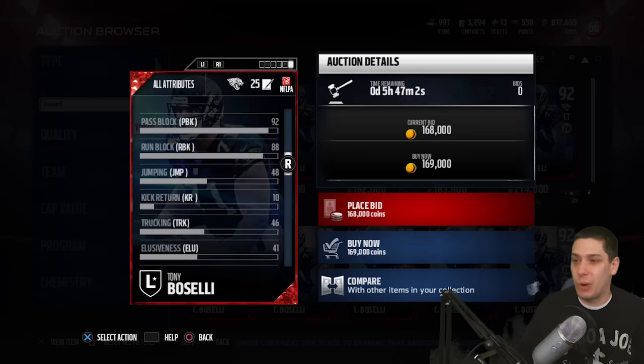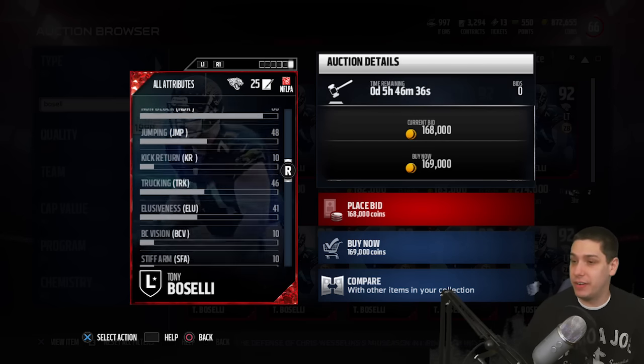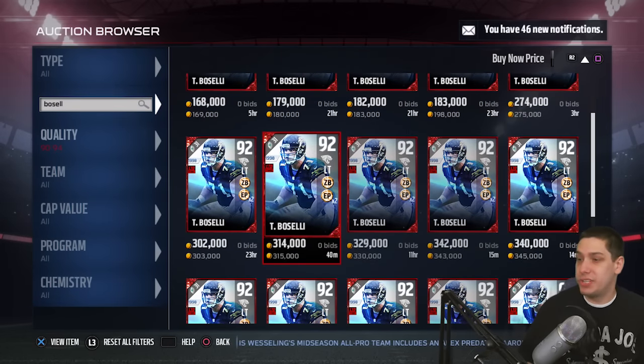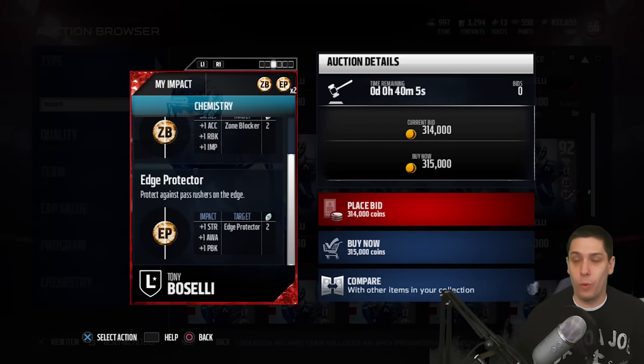If you go down and look at the run blocking, it's only an 88. Now, 88 isn't bad by any means — it's certainly acceptable at this point in the game — but it's not anything spectacular. I would definitely expect a 90 or above out of a legend left tackle. So it's a little disappointing, especially considering how most people like to run to the outside in this year's Madden. His pass blocking is a 92 though, so that's very, very good. There is also an upgraded limited edition version of this card which contains the edge blocker chemistry, giving additional boost to strength, awareness, and pass block.